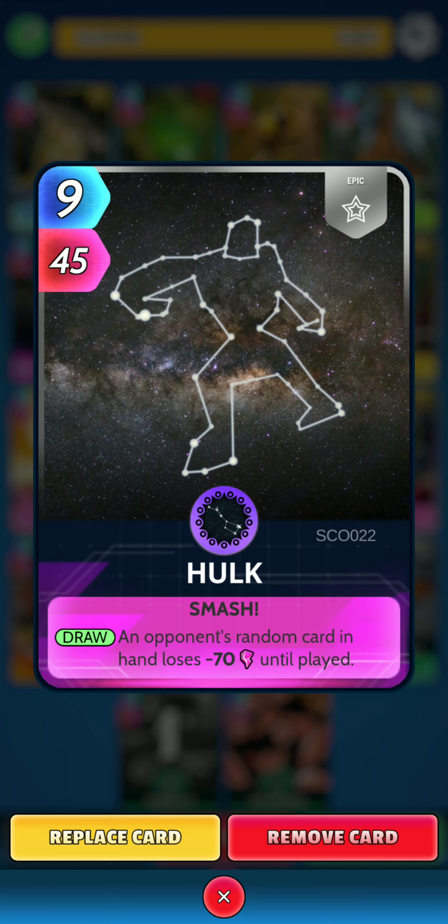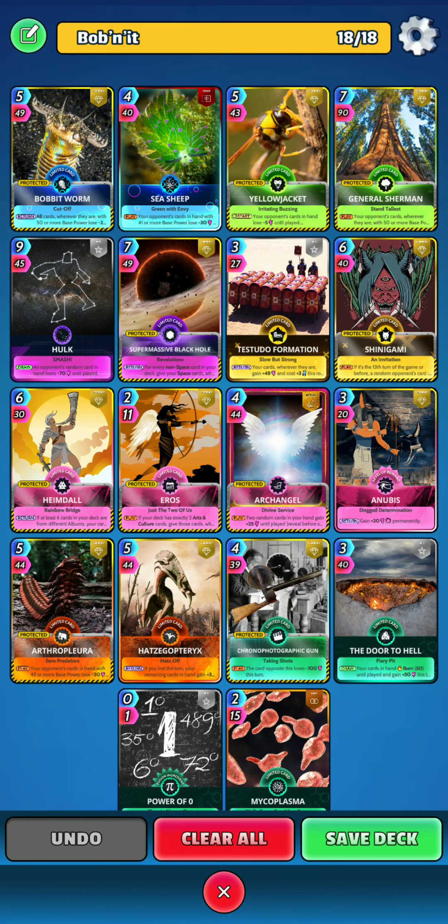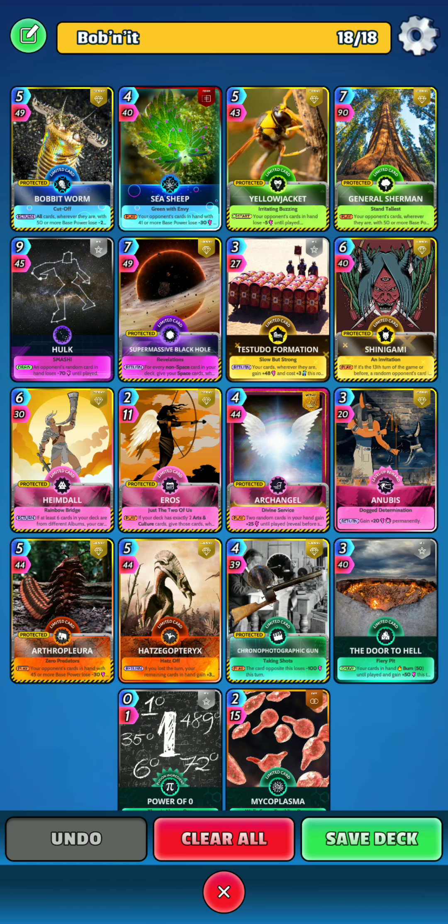Next is Hulk: on the draw, a random opponent's card in hand loses 70 power until played. Then there's Supermassive Black Hole: on the return, for every non-space card in your deck, give your space cards wherever they are 3 power until played — a nice little synergy with the two space cards. Next is Tetsudo Formation: on the return, your cards wherever they are gain 48 power and cost plus 3 energy this round — very strong for ramping up and ensuring a victory in a round.